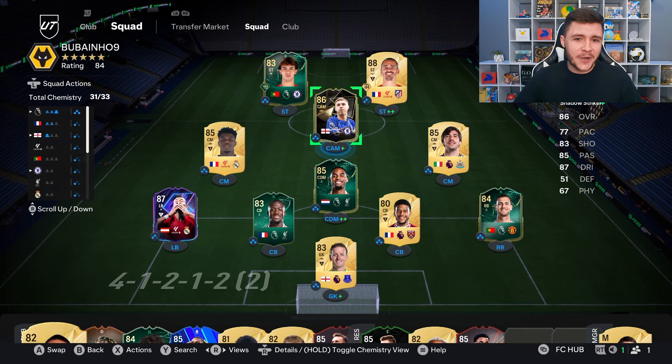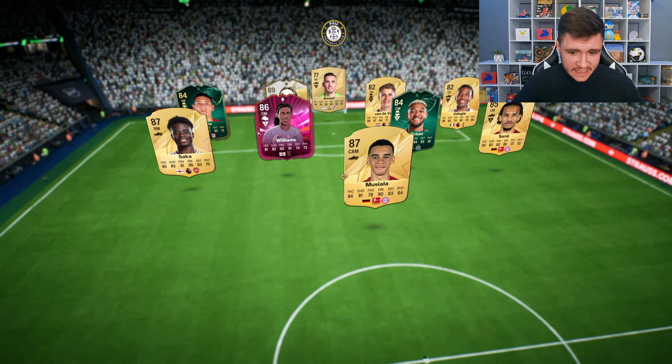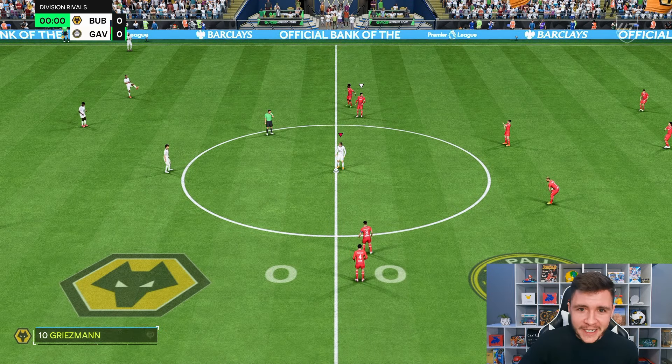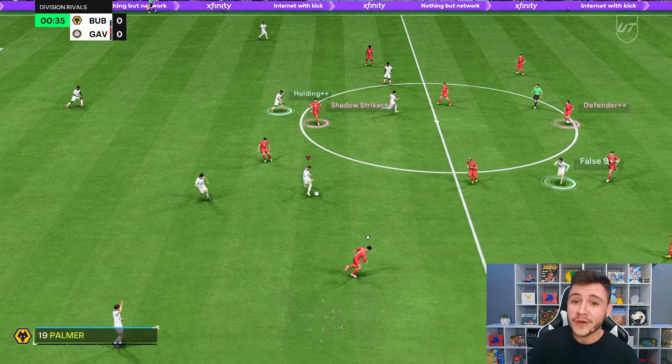This is the team we're going to be using in Division Rivals to test out the new Palmer card — playing him at the center attacking mid position in the 4-1-2-1-2 formation. In game one, we're up against a very strong team including Musiala, Joellinton, Correa, and Sané. The plan is to use him as that shadow striker — we want him to bag a few goals but also create a lot of chances.